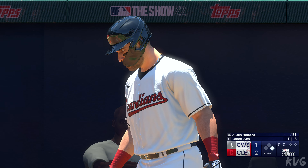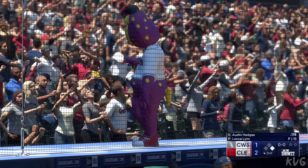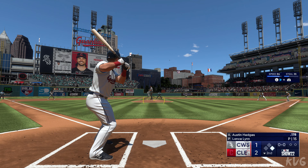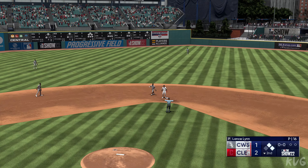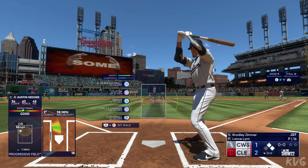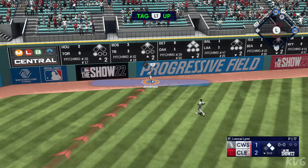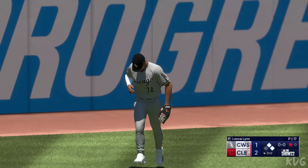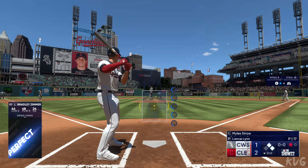Austin Hedges stands in. Smash to the left side — base hit! That was smoke through the infield. First and second now with nobody out. Here's Bradley Zimmer. Swing and a ball hammered to left field, pulled down by Jimenez — one down. He hammered that to straightaway center field, a deep part of the ballpark. That wind is blowing straight in, and it just knocked that ball down. On the next pitch, hit hard — base hit! The run comes in from second, and they lead by two.